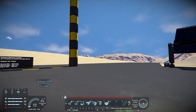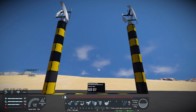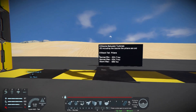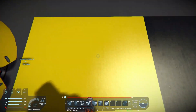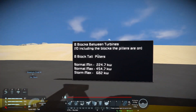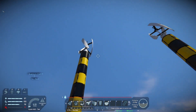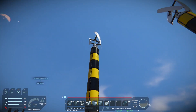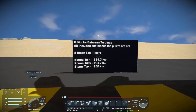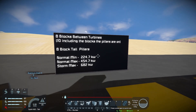So one tip you may want to know is how far to space your wind turbines apart when you're trying to set up a grid. The actual distance you want is 8 blocks between the turbines — so from this block here all the way to this block here — or 10 blocks if you include the actual pillars, and 8 blocks tall for the pillars. That allows you to have a wind turbine generating 454.7 kilowatts.